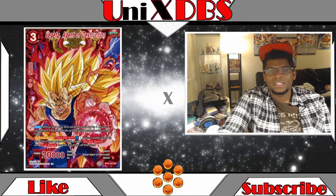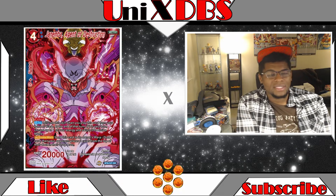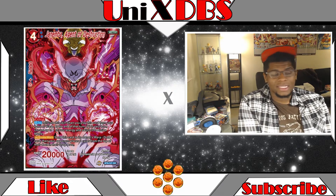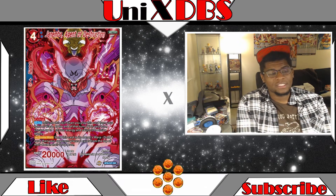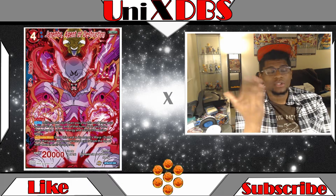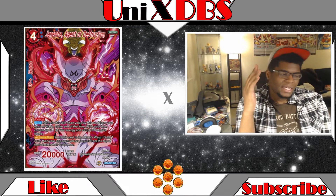Next is the one that everybody's been complaining about — it is Janimba, Agent of Destruction. It's a four drop, critical. Auto: activate this skill when you play this card from your hand or warp. At the end of the turn, if it's your turn, choose up to one of your energy and switch to active mode. Then, activate main: send this card to the owner's warp, draw one card, and your opponent places three cards from the top of their deck into the drop area.